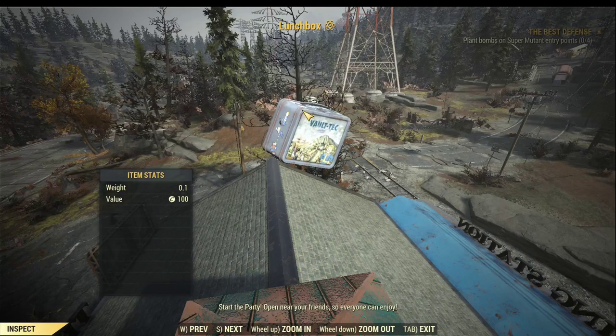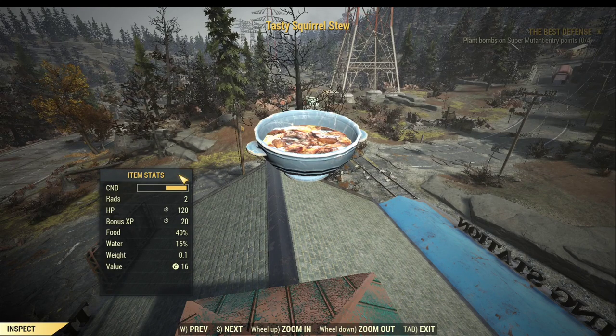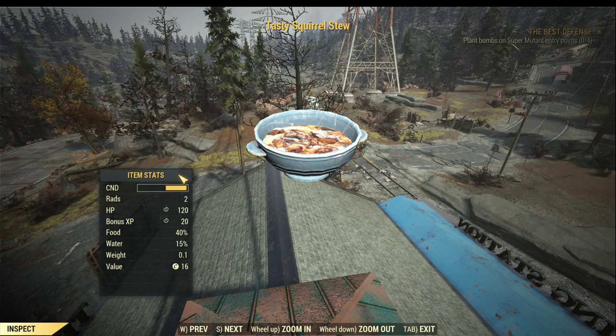Besides lunchboxes, you have food which can buff your XP gain as well. The best food for XP boosting for carnivore is the Tasty Squirrel Stew. You can get the recipe by doing all sorts of events in the forest area - it's fairly easy to get because all of those events are for low-level players. It gives you 10% XP bonus if you are not a carnivore, 20% XP bonus if you are a carnivore, and if you join a public team with the Strange in Numbers perk equipped, it boosts the bonus XP to 25%. That's the best food for carnivore.